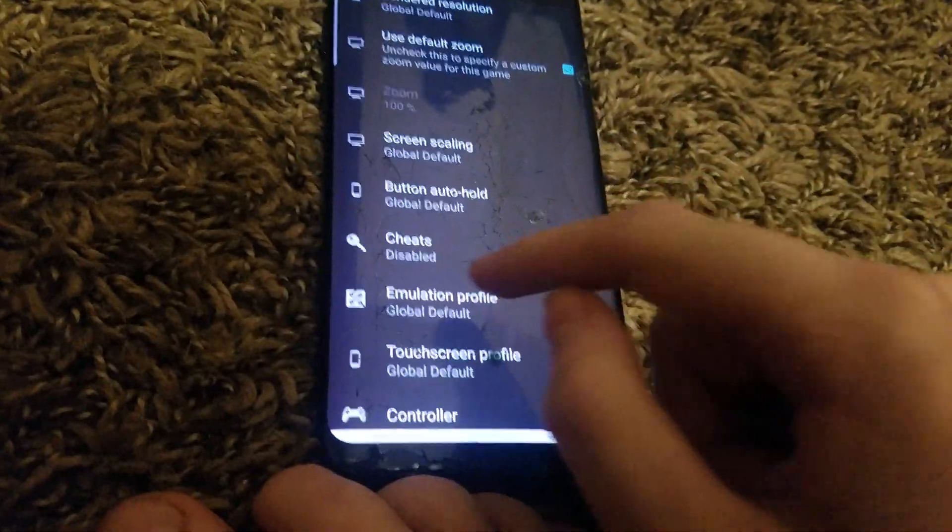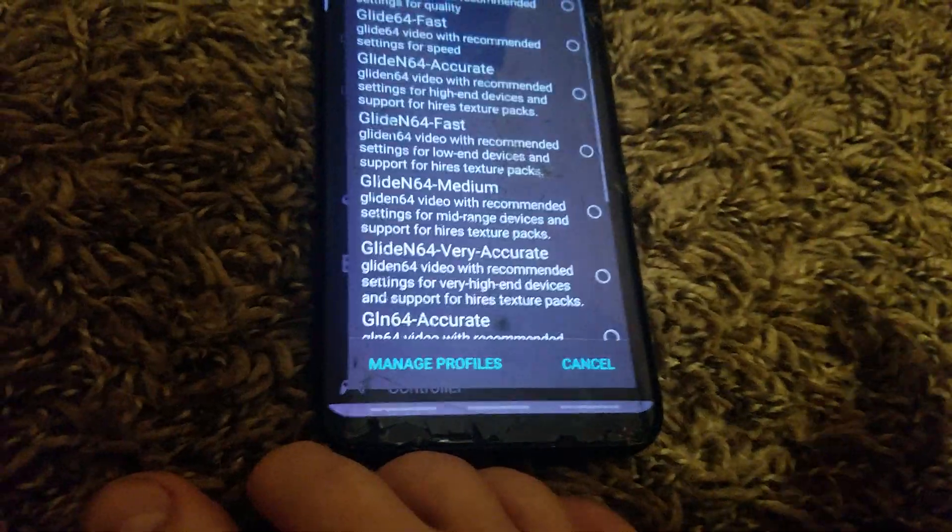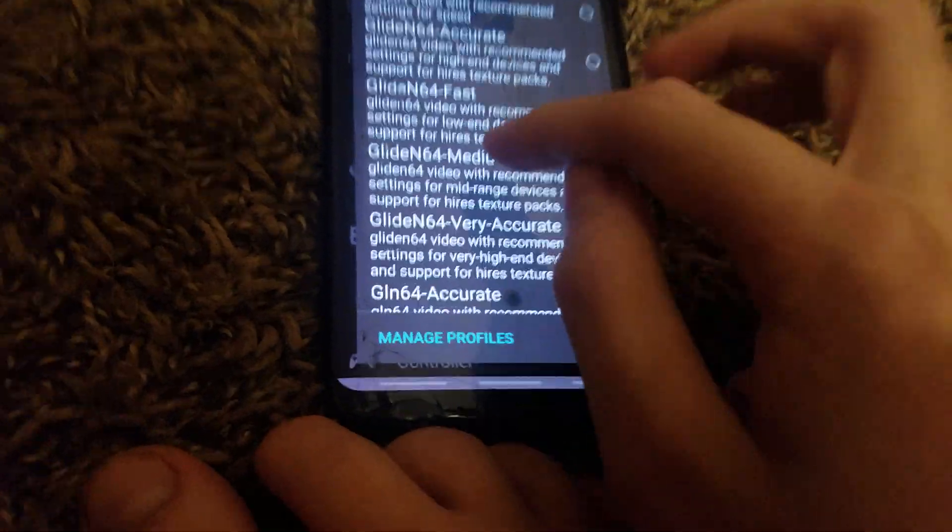Go back. There are two ways. So if your other games work fine, you may go to Doubutsu no Mori settings. Then you may see something called Emulation Profile. Click that. Go to Glide N64 Medium.